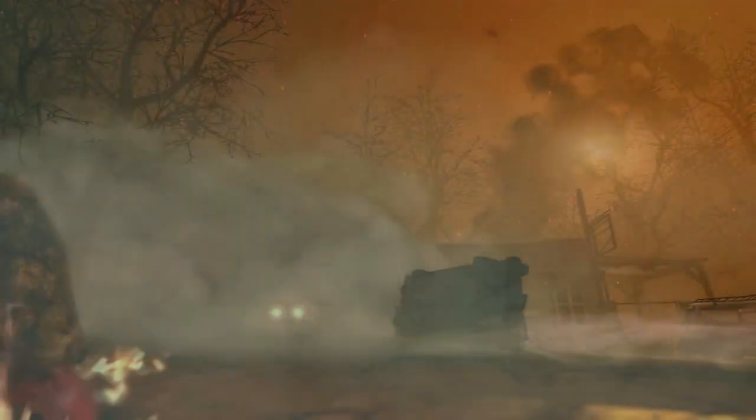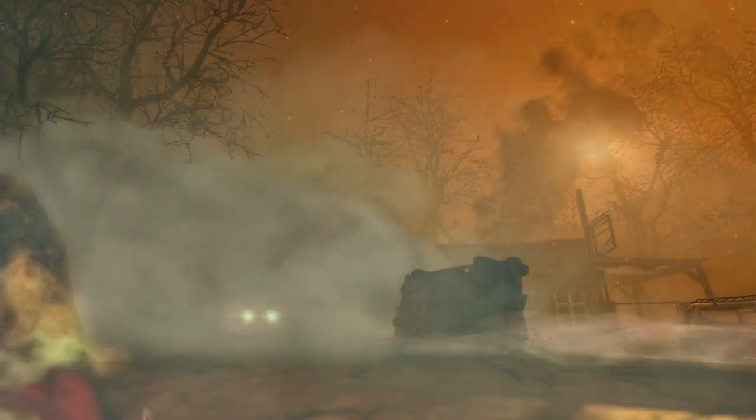It starts out with this truck in a deserted wasteland-type setting, and it actually looks post-nuclear. At the end of the Black Ops 1 Zombies campaign, the Earth actually sort of exploded with bombs and stuff. So it looks like we're starting off from that, where we're on Earth in total chaos in this abandoned town.